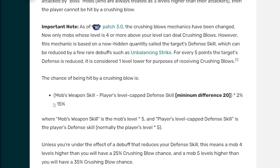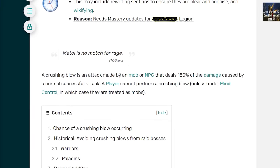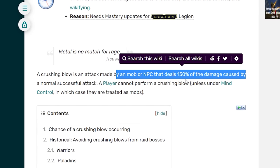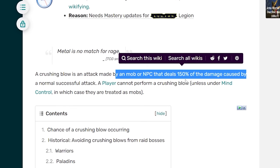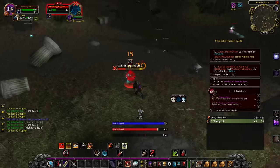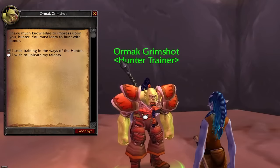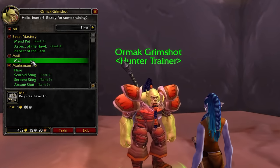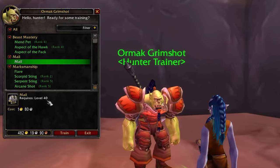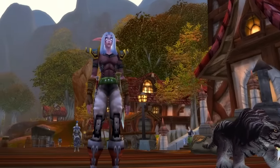Low downtime thanks to the bulk of your damage coming from auto shot and your pet, good consistent damage, super long attack range, aspect of the cheetah from level 20 which gives you 30% bonus movement speed up to 36% talented — this makes a huge difference in the cardio simulator that vanilla questing is. So for the solo player that wants something pretty chill, to the speedrunner looking to min-max hunter mechanics, you really can't go wrong with this class.